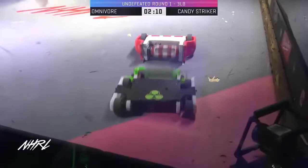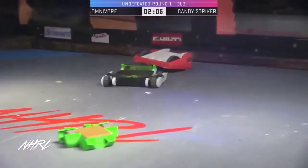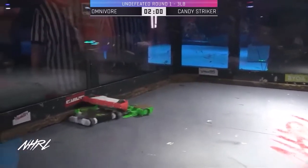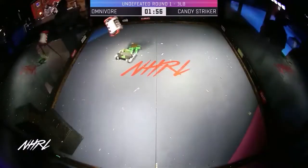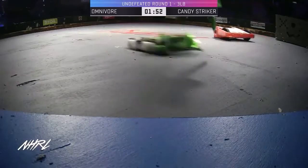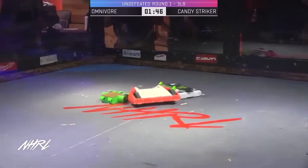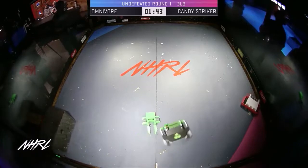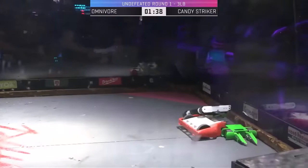Ryan Klingman trying to violently self-right by crashing himself into the side of the box. He doesn't want to use that safe so early in this match. He's getting so much engagement with that weapon — just giant throws across the arena. Rachel's husband Remy de Guzman successfully getting under Omnivore and preventing him from going full send on Candy Striker. Remy de Guzman knows his way around a control box.